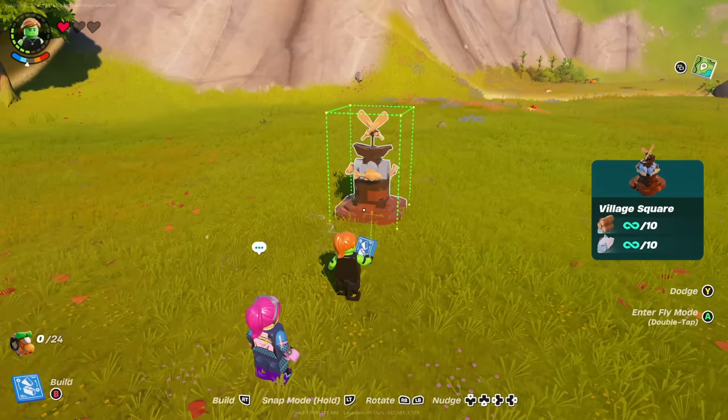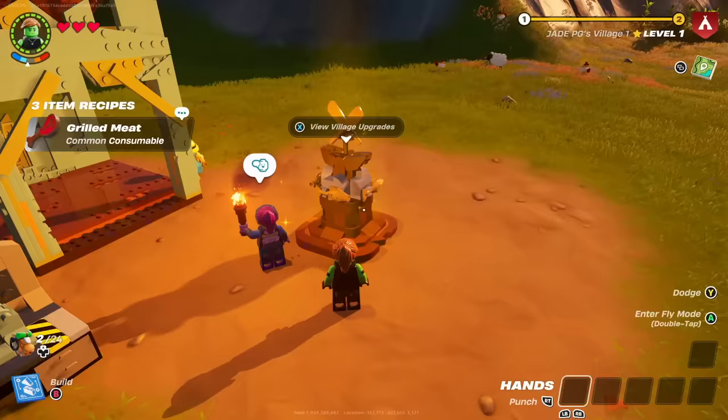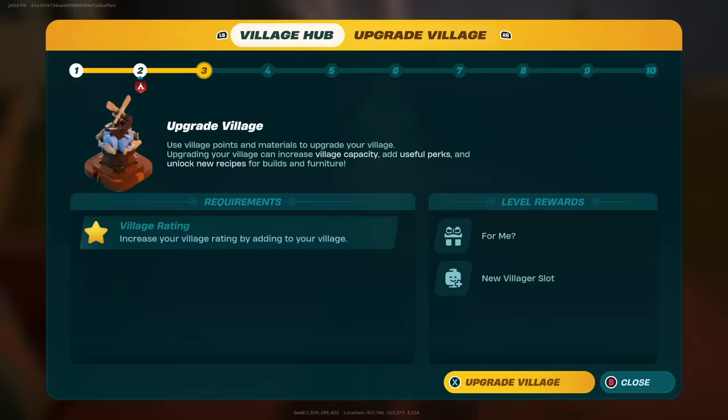Hey Ratbags, it's Jay. Today I'm going to give you a quick guide to unlocking all of the different prefabs in LEGO Fortnite. If you don't know, you can get a castle build — this is known as the Manor House set — and you can also get a Shogun or Japanese building set.